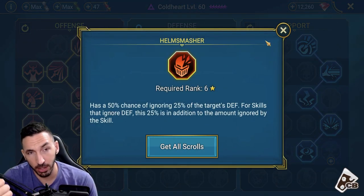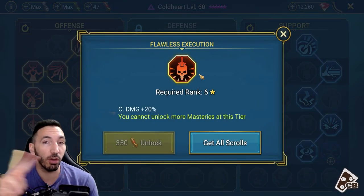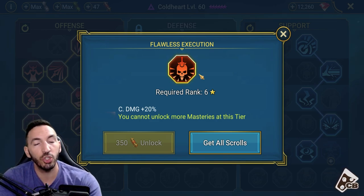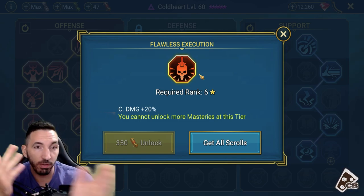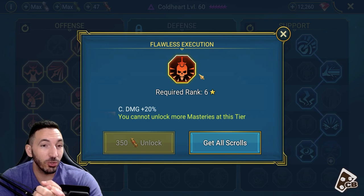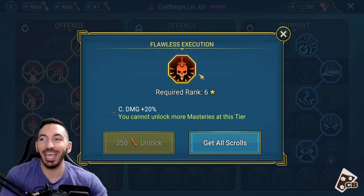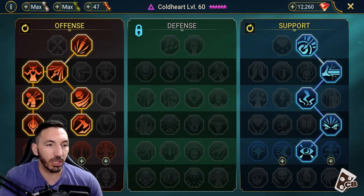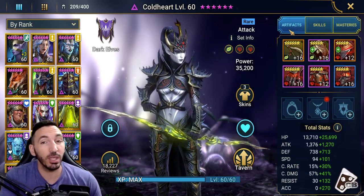Just farm to get the Tier 6 mastery, and you want to go for either Helm Smasher or Flawless Execution. Both are very important. Flawless Execution is more for if you're having issues getting consistent crit damage and want consistency - that's the way to go. Helm Smasher is more for that random chance to ignore extra defense and get extra damage possible through a build you want to run. I do have Helm Smasher from my previous build; I'm going to keep that.